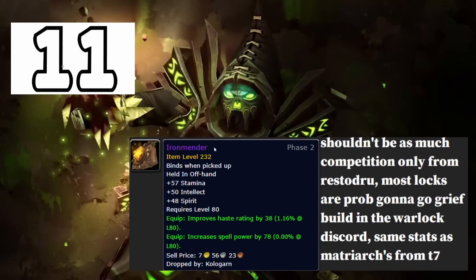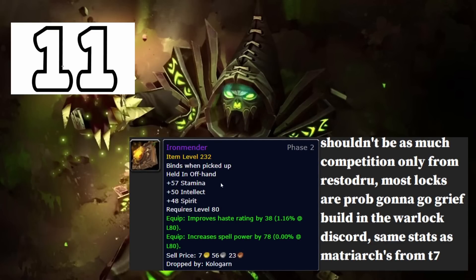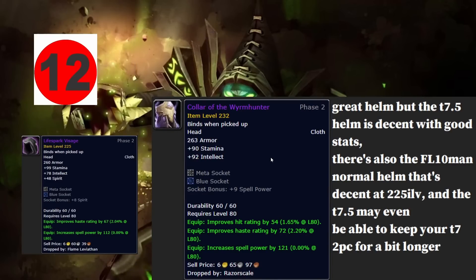Eleventh is Iron Mender. It doesn't drop very often, but most affliction warlocks are going to go for Cosmos instead. As long as you have Iron Mender listed as your BIS and tell your raid team, you'll probably get it right after the resto druid — you're really only sharing it with a resto druid. If not, Matriarch's Spawn from Naxx has the same stats, so it's not critical if you miss it.